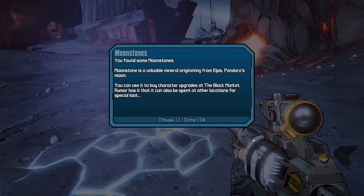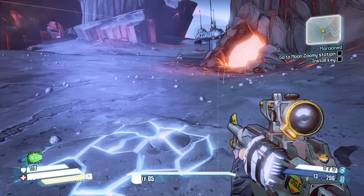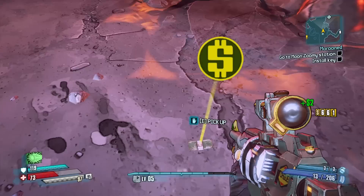Pick it up. Moonstones. You found some moonstones. A moonstone is a valuable mineral originating from Elpis, Pandora's moon. You can use it to buy character upgrades at the black market. Rumor has it that it can also be spent at other locations for special loot. Cool. Well, I got a moonstone. Now I can live my life happy.